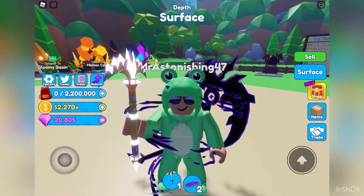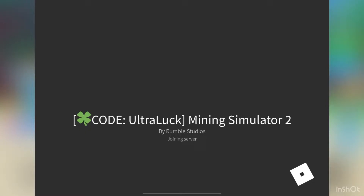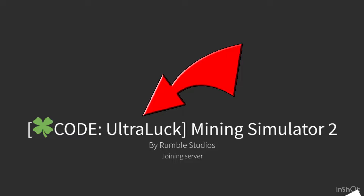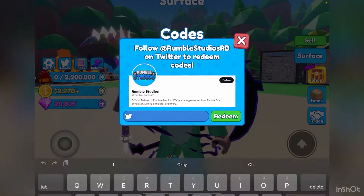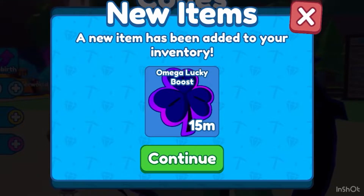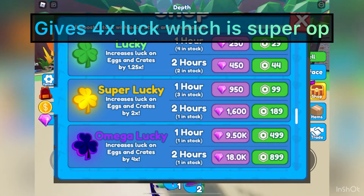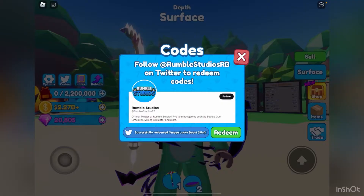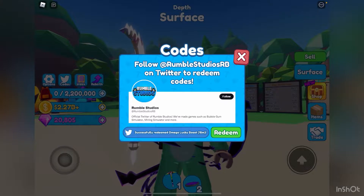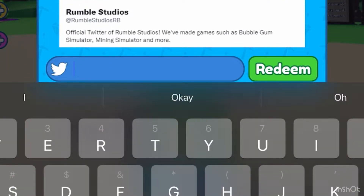Now the first code, which is pretty obvious — when you join the game you will see this screen right here. It says code 'ultra luck', so let's just redeem the code ultra luck. You got 15 minutes of omega lucky boost, which is super good — it's the best lucky boost of all three that exist.